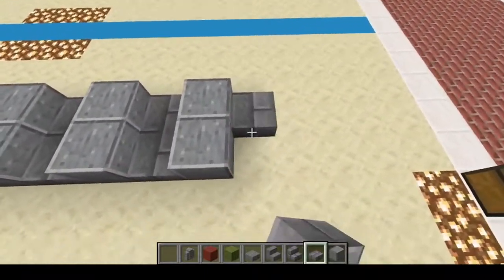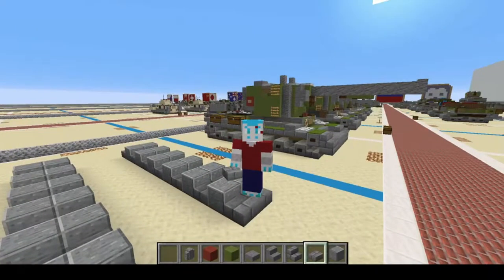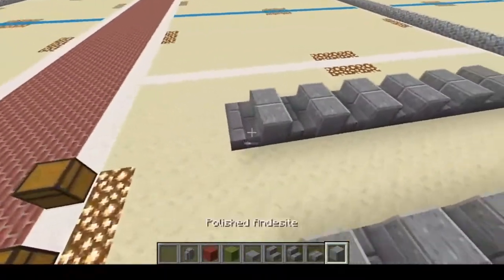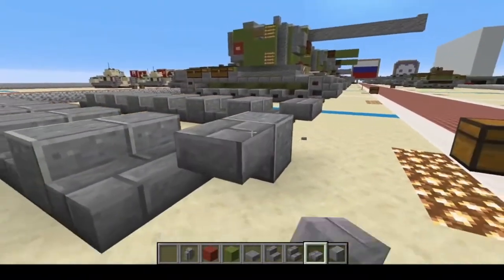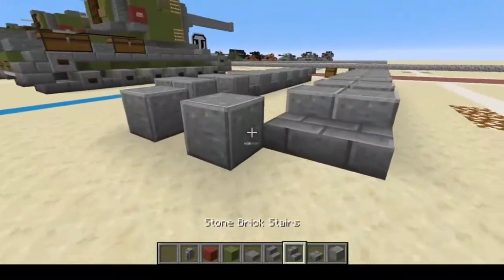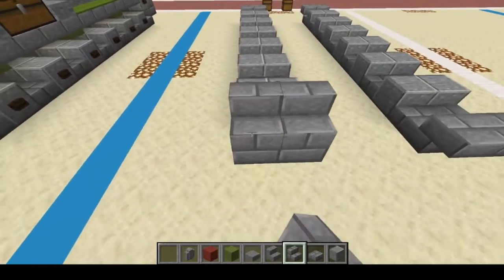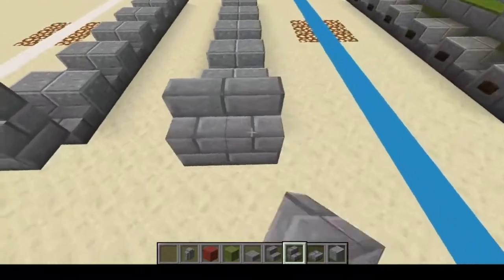Remember, if I'm going too fast, pause, rewatch, rewind — do whatever you need to do to get this awesome tank into your world. We're going to put some placeholder slabs down at the front, then go to the back and do stairs: placeholder, placeholder, then upside-down stair, upside-down stair. Again over here upside-down stair, upside-down stair. Then upright stairs at the front.